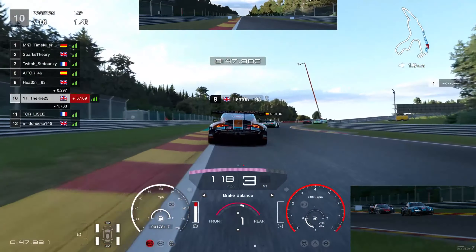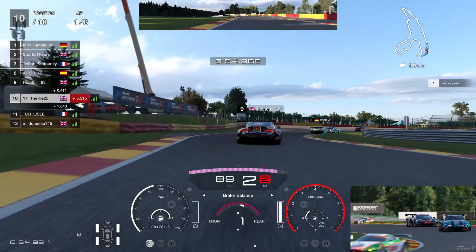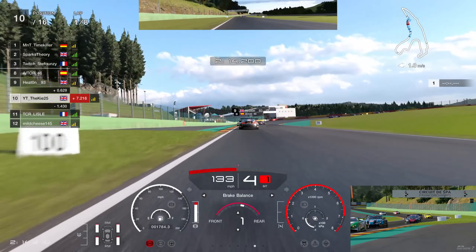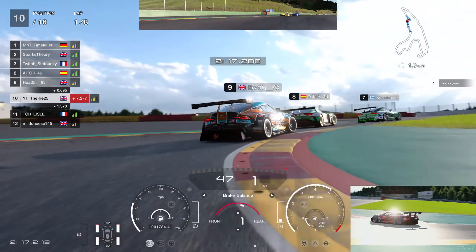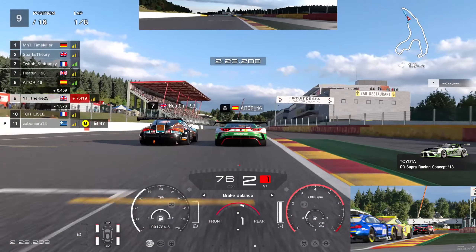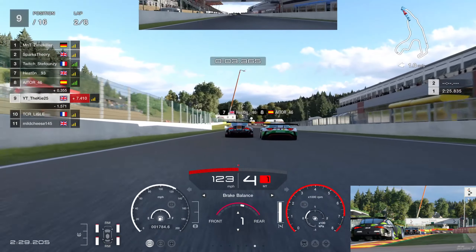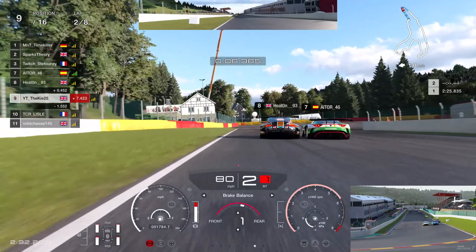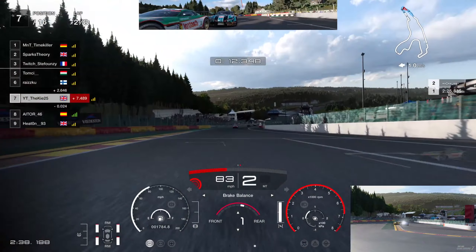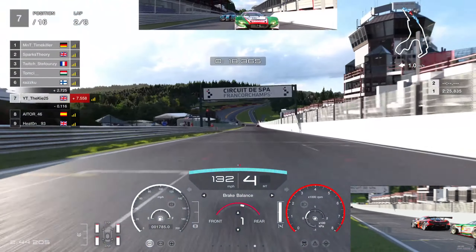Now we'll share the setup used — not everything is available in daily races but these are the available options we ran. I kept the front damper on 40; I normally go to 45 on some tracks, but for Spa with the high-speed corners 40 definitely felt better for carrying more speed through them. It works really well. Give it a go and let me know in the comments what you think. I think it also has good potential for time trial — you can get low 1:44s.